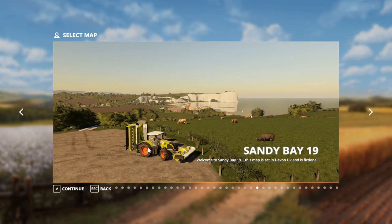To start out with, this is the Sandy Bay map. It is 100% seasons supported and has special features for seasons, such as potholes that come and go throughout the seasons and get repaired throughout the seasons. It also has road flooding during certain seasons.